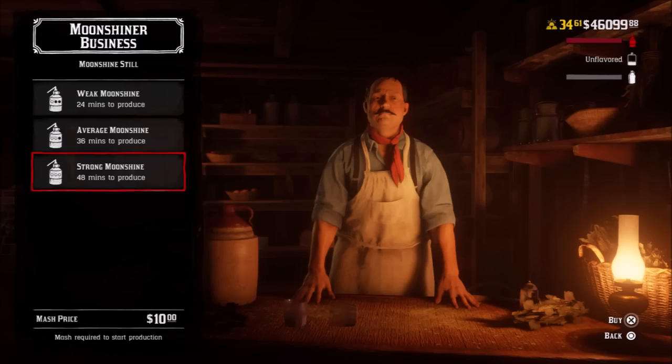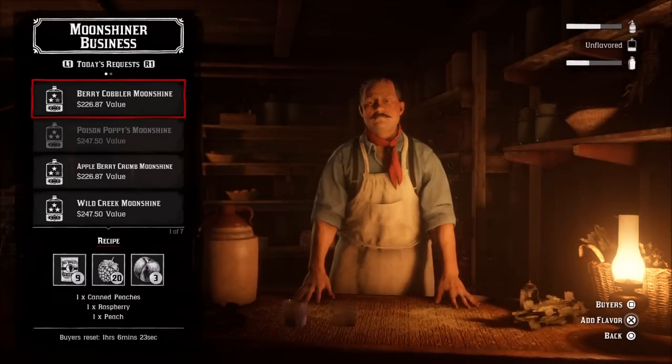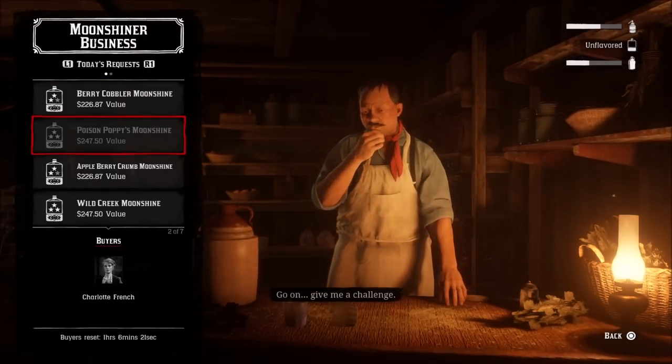Once we get the equipment upgrade and Marcel, we're ready to start running the moonshine business. When you first get down in the basement, it's going to seem a little bit confusing, but it's not that bad. The first bar at the top represents mash — those are the ingredients. It's important not to confuse this with the flavor. Flavoring represents what kind of flavor it is. The mash is basically all the stuff Marcel needs to produce the moonshine, and you always need to get that to start producing.